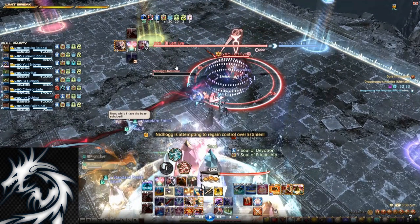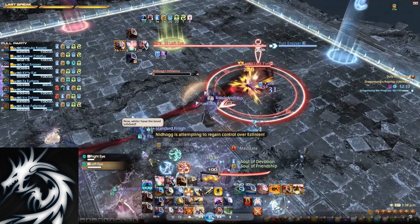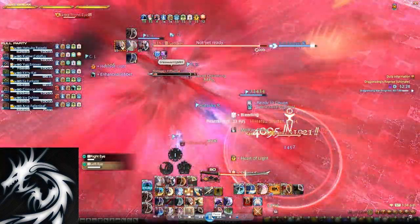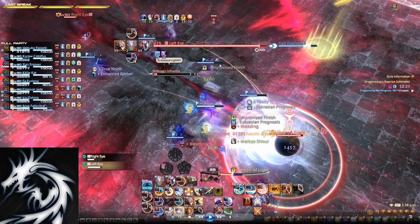Now before we move on, you will see there is the Nidhogg's influence gauge. You have to make sure that this does not fill up to 100, otherwise you are going to wipe. Before we get the tethers, you will see there is a huge AoE that goes off. This also inflicts bleed onto everyone. Make sure you heal and mitigate through this.